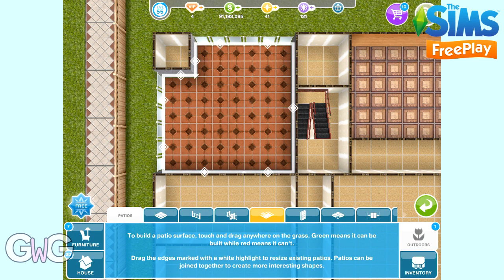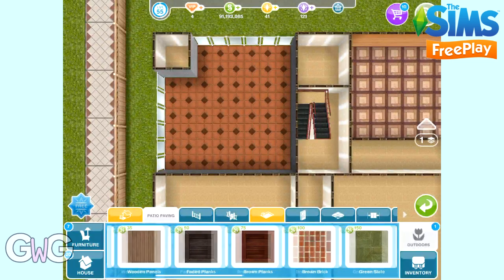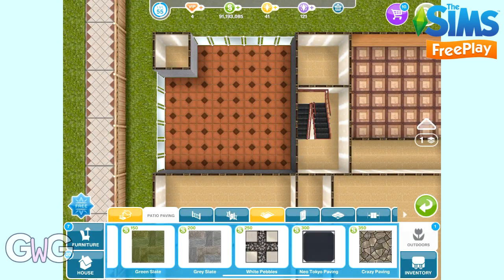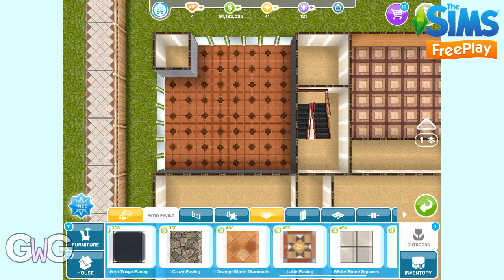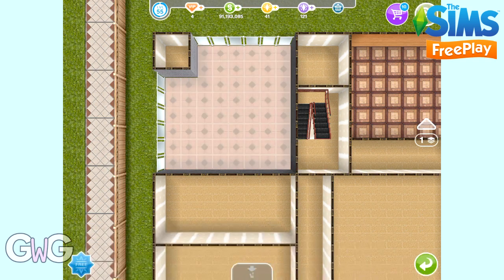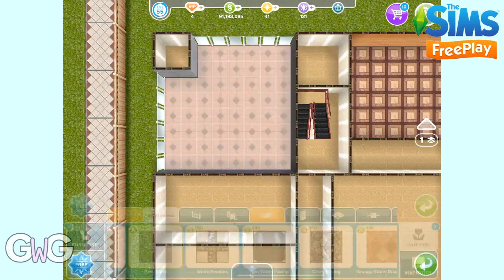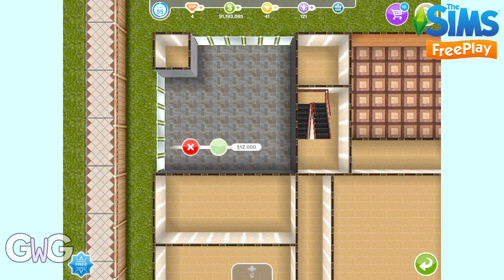Once you've added your patio you can change the paving. The paving tab is next to the patios one — the second tab along in the outdoors section. So you can select the paving that you want and then click on your patio to change the paving, and click the green tick to place it.